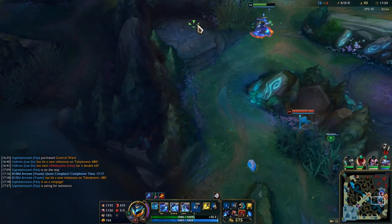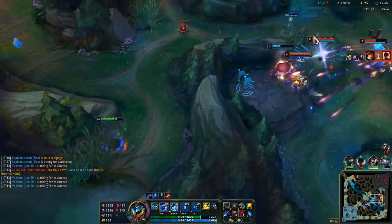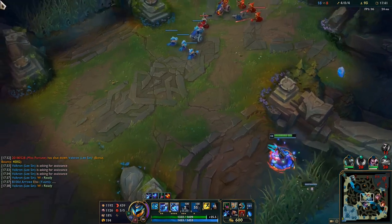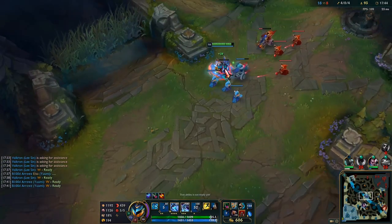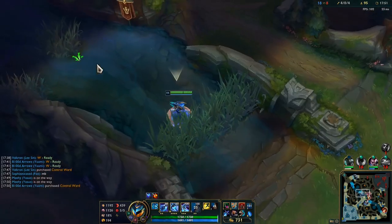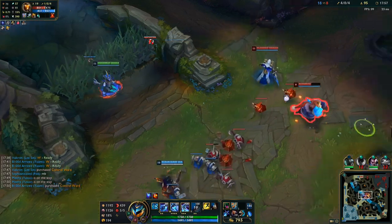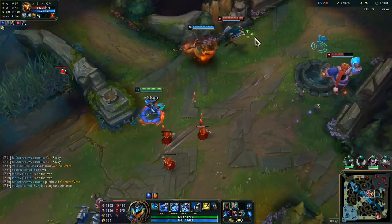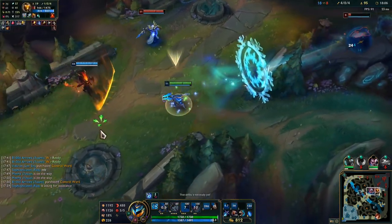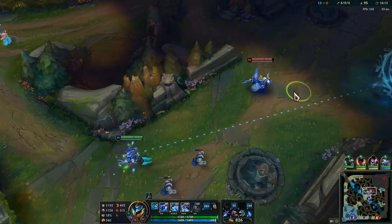We're getting a TP out of her right here. I got a flat tire — I can't help her there. Lee Sin just got super, super far extended. I'll tell her my bad after I get this cannon minion. I'm going to get the slow on this guy and then kill him. She flashed — that was my Flash for her. So all in all, not terrible.